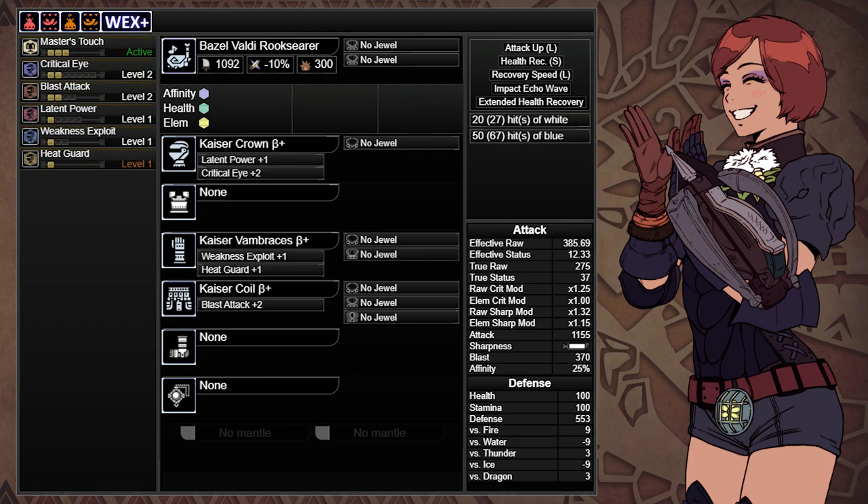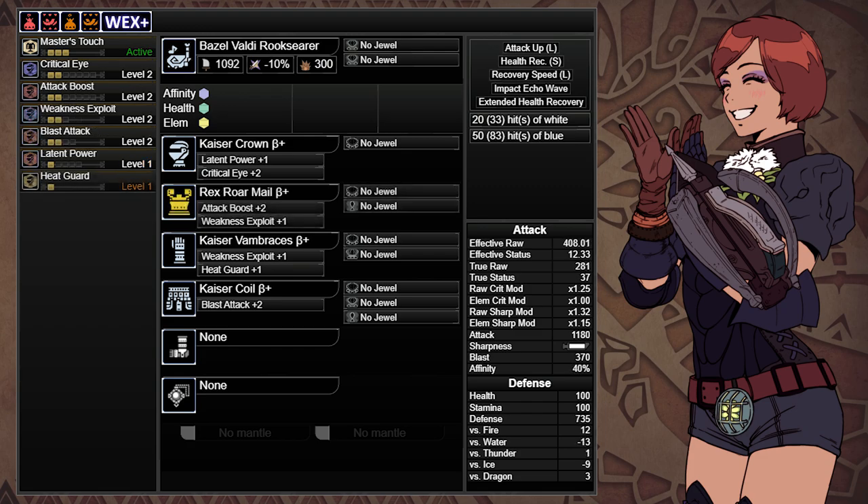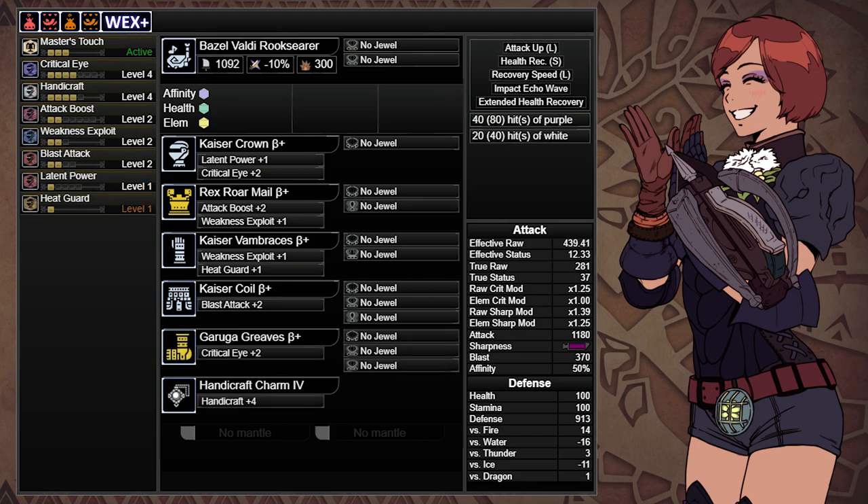This build will also use the basic Master's Touch set using three pieces of Teostra Armor, along with the Brute Tigrex Chest and the Yian Garuga Legs. We'll be using the Handicraft Plus 4 Charm as well.